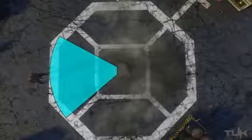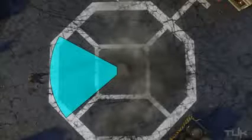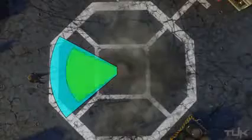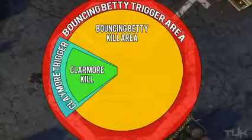Now let's take a look at the claymore. The claymore is much more dependent on its actual placement and direction than the bouncing Betty. As you can see, it only has a trigger and blast radius of about 40 degrees, which makes its effective area much, much smaller — not only in total area, but both its trigger range and kill range are slightly shorter as well.